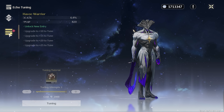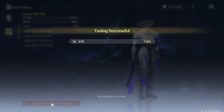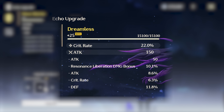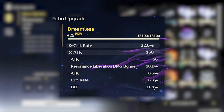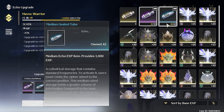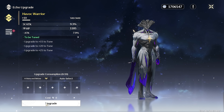In terms of echo substats, every echo can roll every substat, but only once — so you can get a crit rate substat on a crit rate main stat echo. Substats also have a pretty wide range, with the highest possible roll being 2x or more of the lowest. Their substat value is determined immediately when you tune it, so once it appears, you won't be able to improve it.